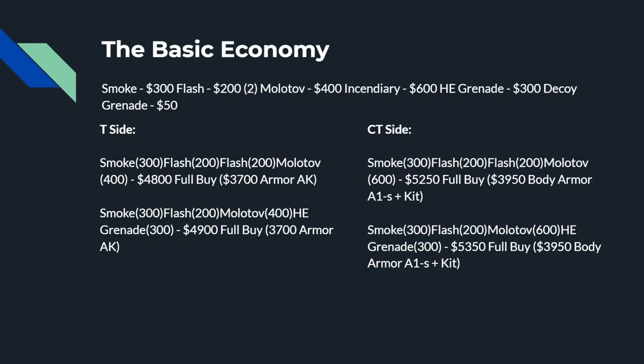First, let's talk about the basics of your economy and how utility affects it. A smoke costs $300. A flash costs $200, but you can have two so it's $400 total. A Molotov on T side costs $400. An incendiary on CT side costs $600. An HE grenade costs $300, and the decoy grenade costs $50. On screen you can see the two basic buying patterns — either a double flash or an HE grenade. The T side economy is damaged significantly less than CT side when buying utility.